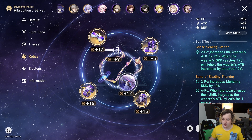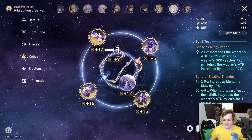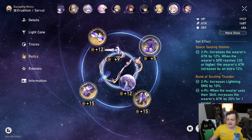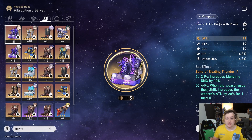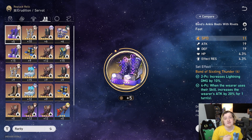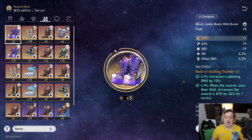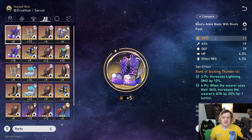I also see people wanting to run full attack on everything — attack boots, attack chest, attack everywhere — to amplify the DOT as much as possible, but I don't think you really need to do that. For Kafka, you want speed boots. You want her to be as fast as possible, as shown by her light cone. More speed means more skill procs, more DOT amplification, more ultimates, and also more follow-up attacks since faster turns equals more follow-up attacks.